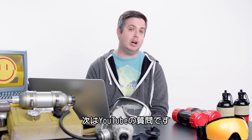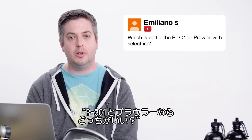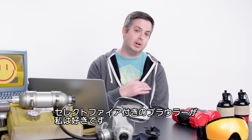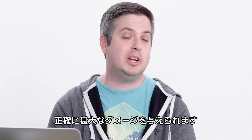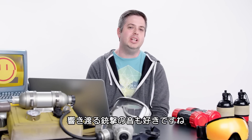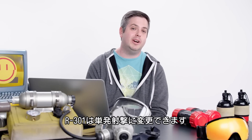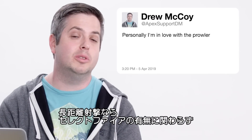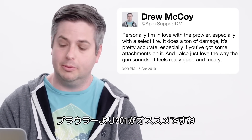Now we're going to delve into some YouTube comments. Emiliano S would like to know: which is better, the R301 or the Prowler with SelectFire? Personally I'm in love with the Prowler, especially with SelectFire — it does a ton of damage and it's pretty accurate, especially with attachments. I also just love the way the gun sounds — it feels really good and meaty. Both can be very versatile in almost any situation. Slight upside of the R301: you can change its rate of fire to single shot, so if you're trying to get longer range, it'll be easier with the 301 than with a Prowler.